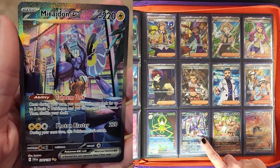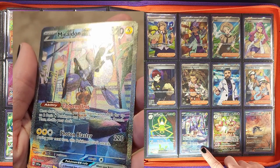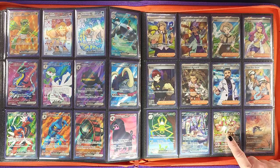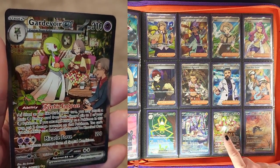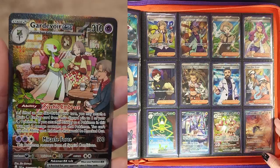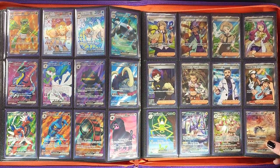Then we have our Miraidon ex SIR — a very cool card and pretty hard to pull, just the one. And then we have the final evolution of the Ralts line — the Gardevoir — and I love this idea. You see it go from toddler to teen to adult. I think that's the story they're telling, which is great.